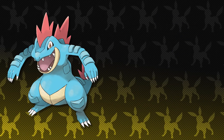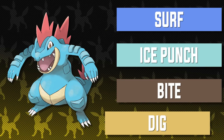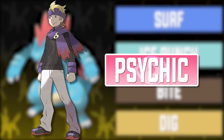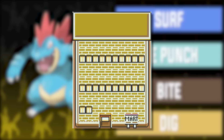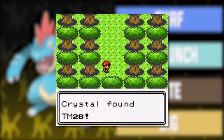A moveset for Feraligatr is fairly simple. Starting off with STAB we have Surf, then for coverage Ice Punch, Bite, and Dig. You can also choose from Slash and Hydro Pump. I prefer Bite over Slash because of Morty's gym and a variety of psychic types. Surf is better because of accuracy and I prefer accuracy over power. Surf is obtainable from the guy in the Kimono Dance Theater once you defeat the Kimono Girls. Ice Punch can be bought from the Goldenrod Department Store immediately when you get to Goldenrod City. Bite is a level-up move and Dig can be found in National Park.